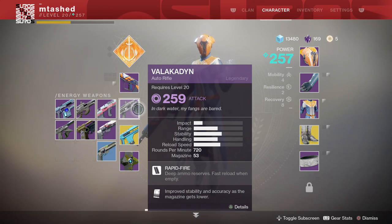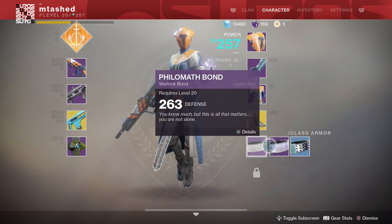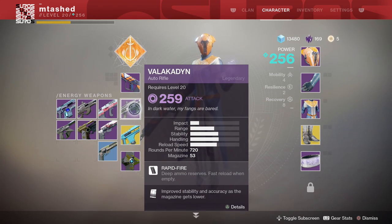A really cool example of this is the handling mods that you can get on some of your armor pieces. As you can see, my handling is slightly below my stability on this auto rifle. I equip my armband, and now it's slightly above it. And then I can stack it again with my helmet and push it even further.